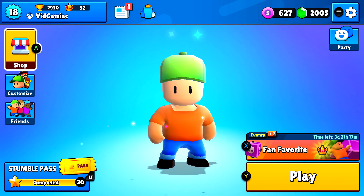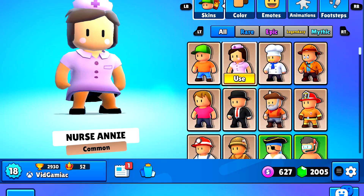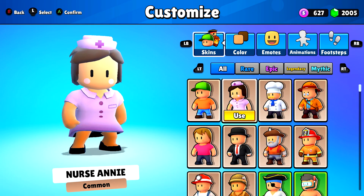From the main menu, what you want to do is head into Customize. Once you are there, you're going to want to right bumper over to Color.